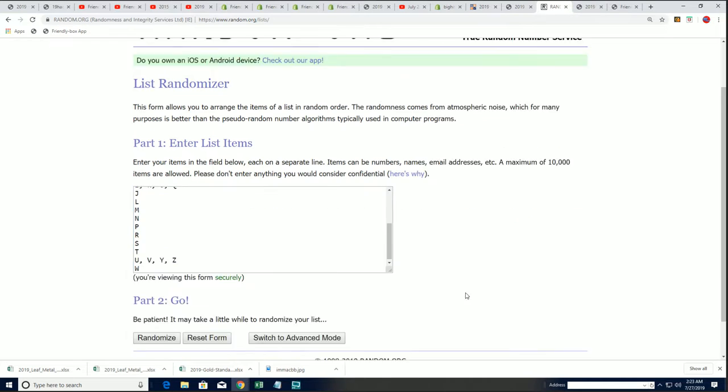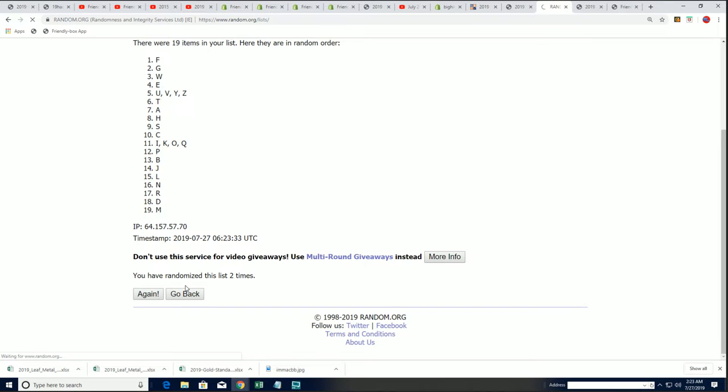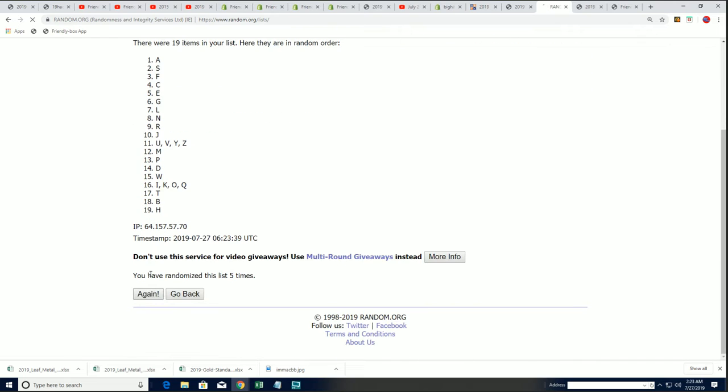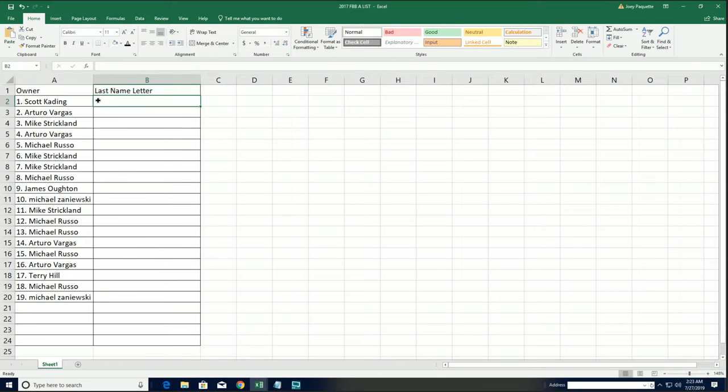Seven times through. Good luck, everyone. Lucky number 7. All right, so there's all kinds of possibilities in here. P for Walter Payton, and all kinds of things that could come out. In the break, there's an L way. There's a big L way hit.